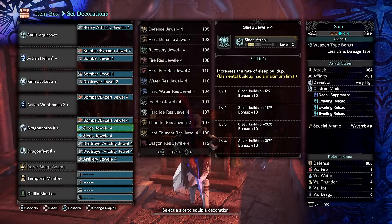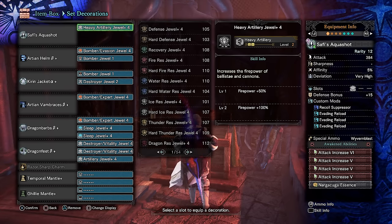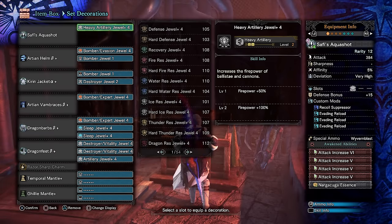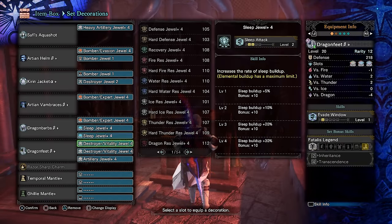If you don't have the Fatalis legs and waist, it's not a huge deal - this set isn't optimized anyway. This is a Sleep Bombing set using the Aqua Shot. I have Nagakuga Essence even though I'm not running True Spare Shot, because this was custom made on the fly on stream just to see if it worked - and it worked! You can optimize this as much as you like. The key skills are: 3 points of Part Breaker, Free Element, Max Sleep Attack, Bombardier, Critical Eye because I wanted the crit status to proc more, and 1 point of Single Capacity since we're going to be doing a lot of flinch shotting. The Razor Sharp Charm helps the Sleep Ammo go a little bit further.